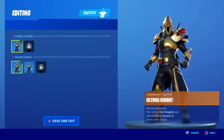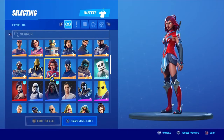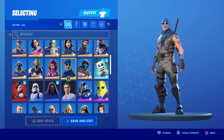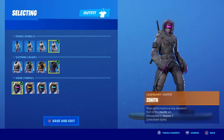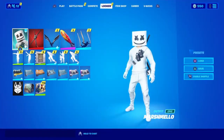Ultimate Knight — we got gold and silver. I don't have Origin, I have Ultima. Not Valor. Wonder Woman knockoff. War Paint from Save the World. Zenith with all the styles.